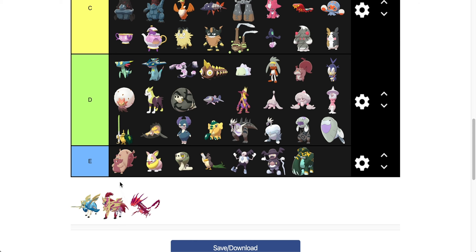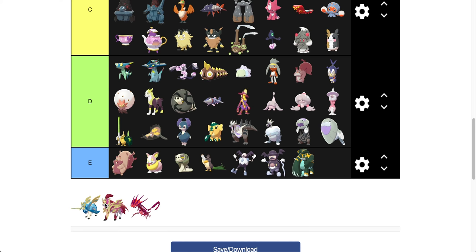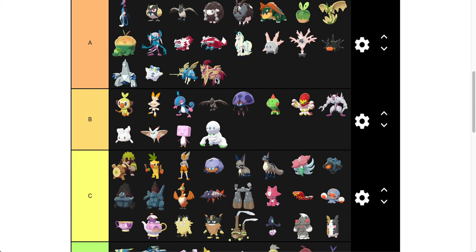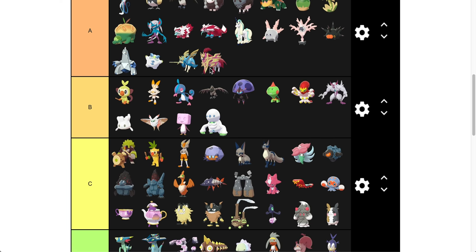Zacian and Zamazenta — if you guys didn't realize, here's a fun fact. In design, there are two types of color designs: RGB — red, green, blue for video — and CMYK for print color design. The color palette works as cyan, magenta, and yellow, with K being black. So Zacian is Cyan, and Zamazenta is Magenta. That's why their shinies are blue and pink — they're Cyan and Magenta. That's a super cool thing, and for that they're both going to go into A tier.